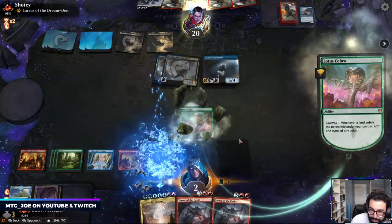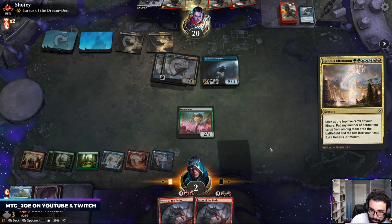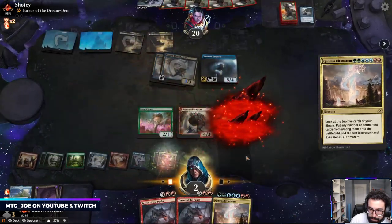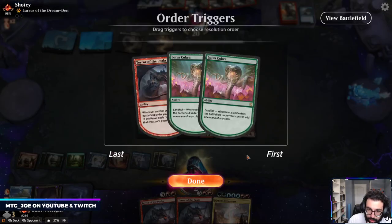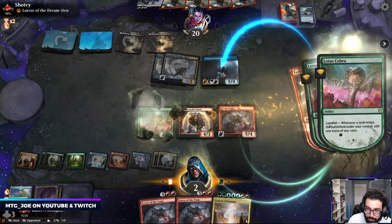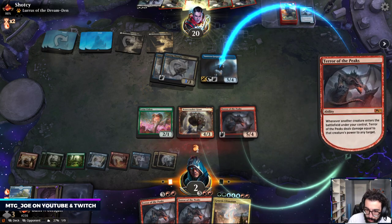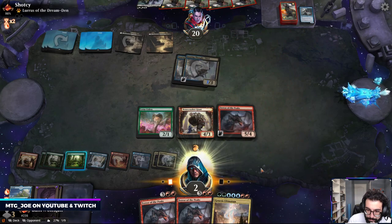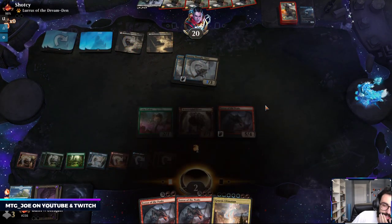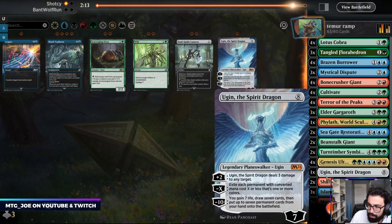I'm just hoping for an untapped blue source into Genesis Ultimatum. We're pretty dead on board. We're short. Because what I was trying to do was get enough mana. So this is a Mystical Dispute-in matchup. We actually don't have any escape cards, which seems very silly in this build — we need to put that in post-board.